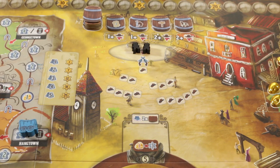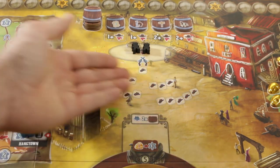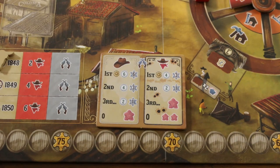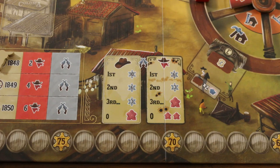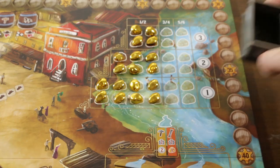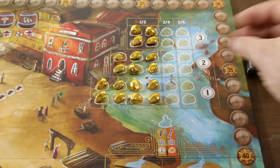Next to the frontier lands we have the shootout space where we place outlaws and our own dudes to defend against them. Here we also have the barrel rewards, which are powerful one-time abilities that players can use for their own benefit. This section goes hand in hand with the shootout charts randomly selected during setup — the first determines rewards and penalties for the first shootout, a second for the second, and the chart printed on the board is always used for the final year's shootout. Anytime gold is spent as a resource, it's placed in a cart and returned to the supply at the end of the year.